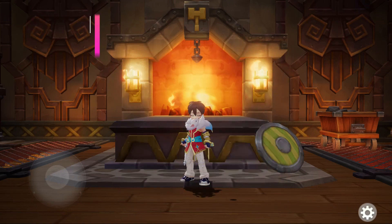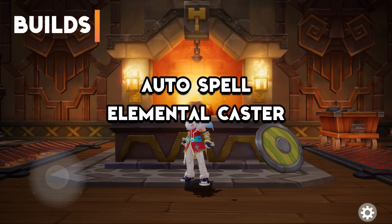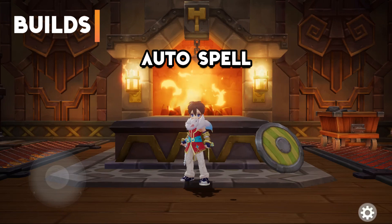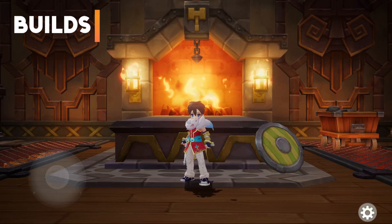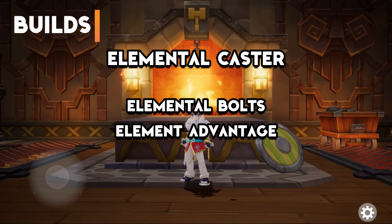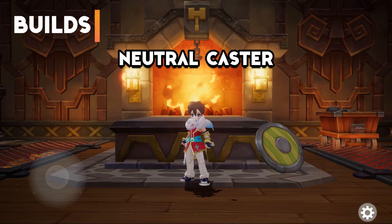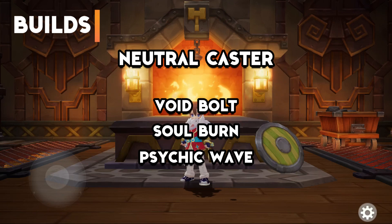Last are the possible builds for Sage. There are 3 builds: Auto Spell, Elemental Caster, and Neutral Caster. The Auto Spell build is focused on normal attacks and maximizing attack speed to trigger Elemental Bolts, similar to the Magic Crusher build for Wizard. The Elemental Caster build focuses on casting Elemental Bolts and using element advantage to deal massive damage. The Neutral Caster build focuses on using Void Bolt, Soul Burn, and Psychic Wave to deal neutral damage to enemies.